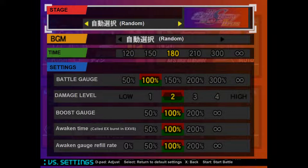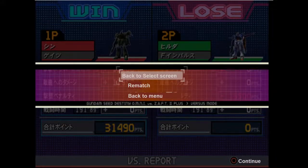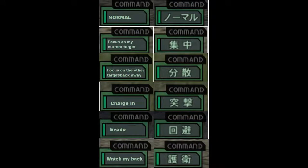Tap Start again to start a match in VS mode or tap Cross to go back. After the match, you get the option to either play again, go to the select screen, or return to the main menu. There's also a command system that I'll address in a later video, so for the time being have this screenshot instead.